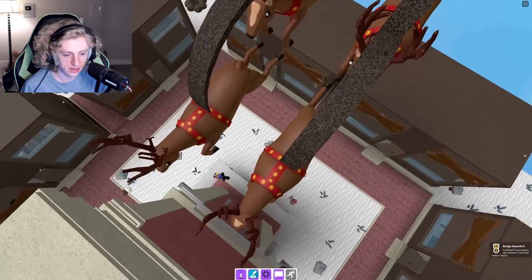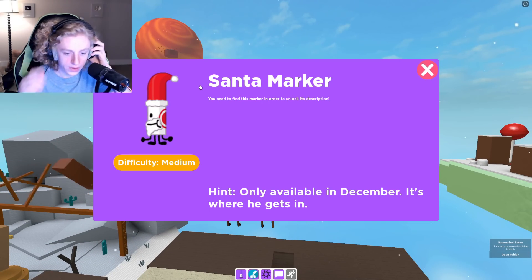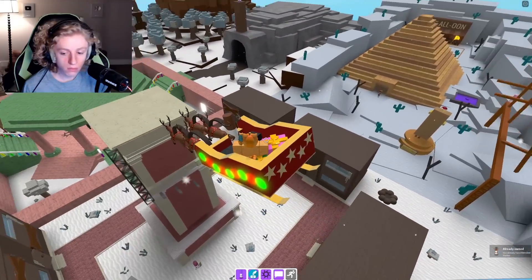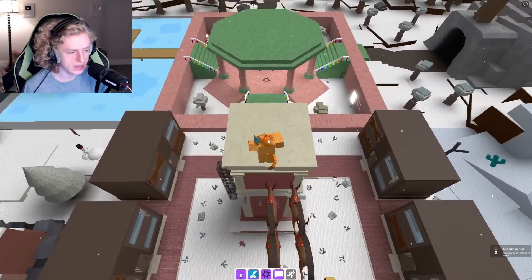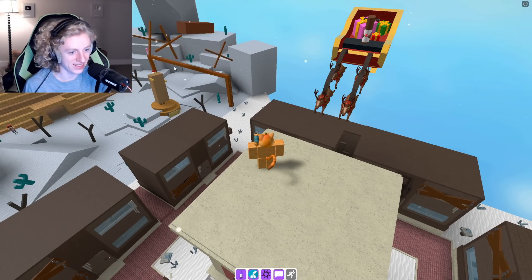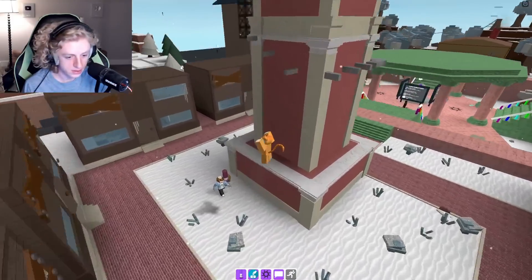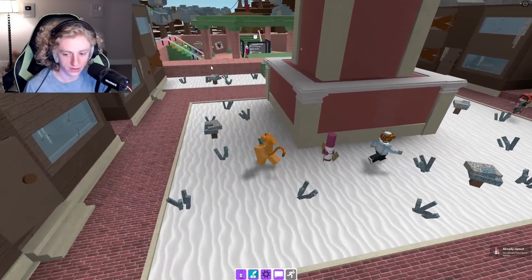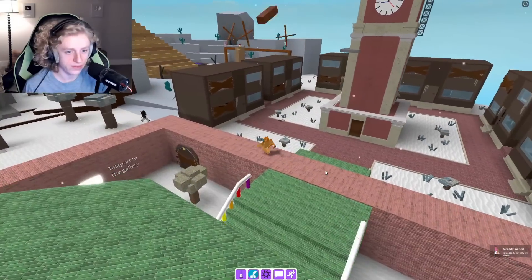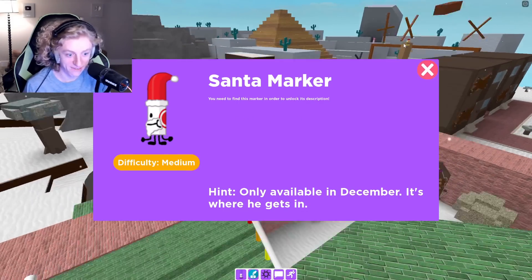Wait — it's where he gets in. Isn't that— what? Only available in December, it's where he gets in. Doesn't he get in the sleigh? That little weird statue thing is still there. Oh, you're the traveling marker — the quest marker, from the Q update. I found the reindeer one, which I find easier than the Santa marker, because I can't find the Santa marker.